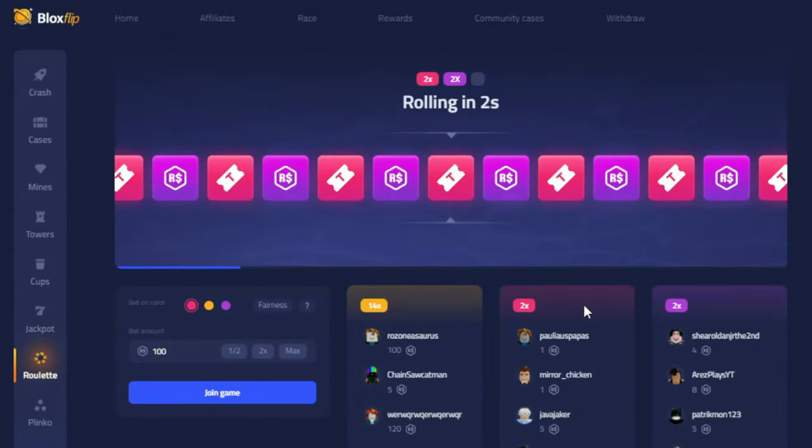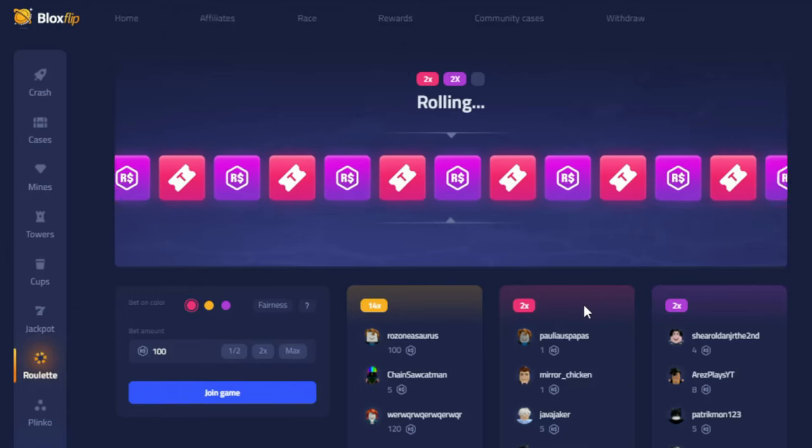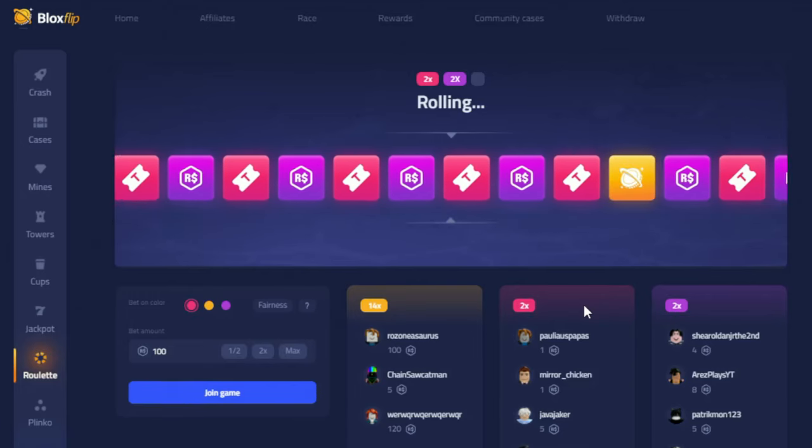Then we have Roulette. You can join as either Red, Purple, or Yellow. Red and Purple will both double your wager, and Yellow will multiply it by 14. However, Yellow appears much less on the wheel. You only win if the Roulette wheel lands on the colour you choose, otherwise you lose.